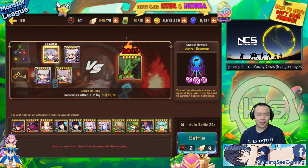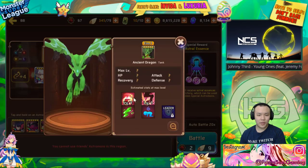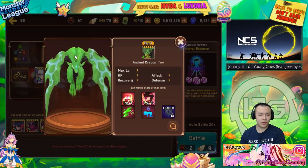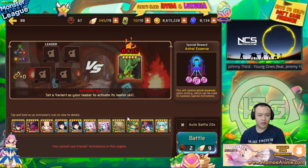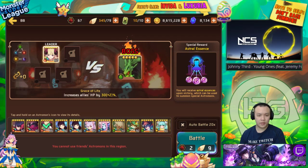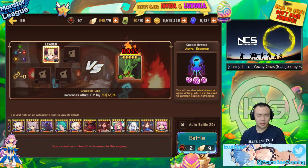Moving on to B8 — the B8 boss is a tank type that saps a lot. The normal strategy to beat him is running a team with a lot of fire self-sustainers and nuking him down. That's how people auto this stage. I don't have the right units so I'll have to manual it.